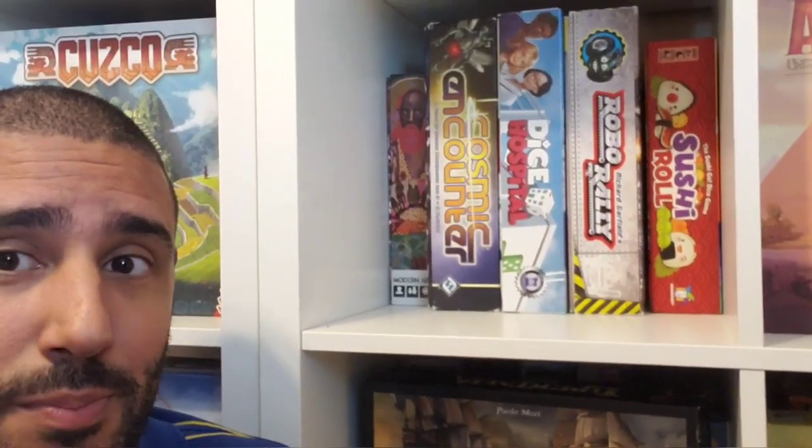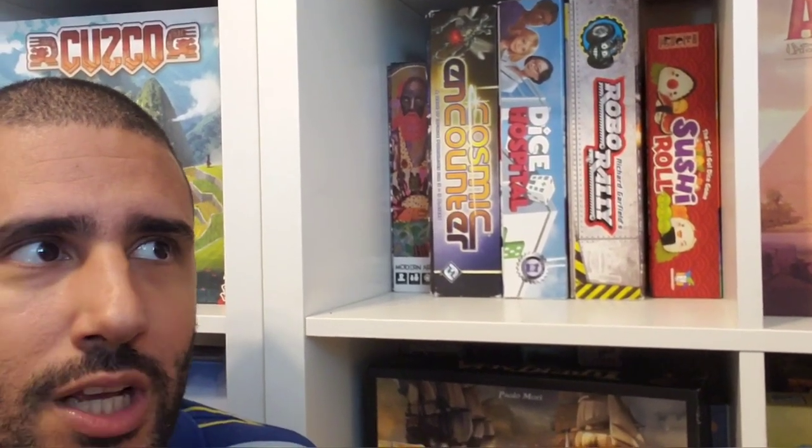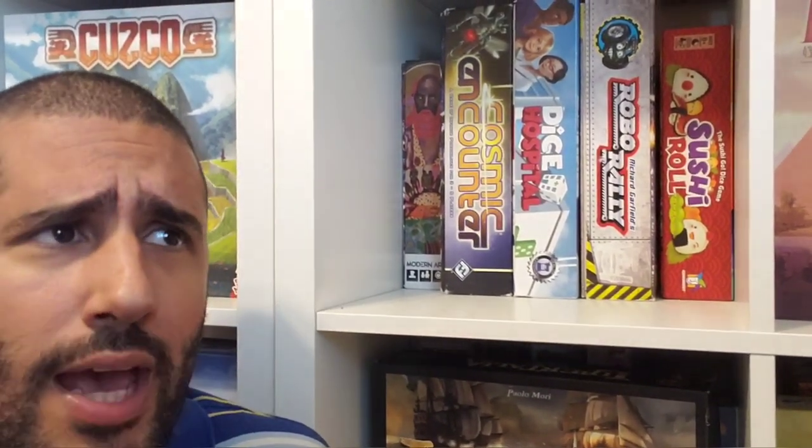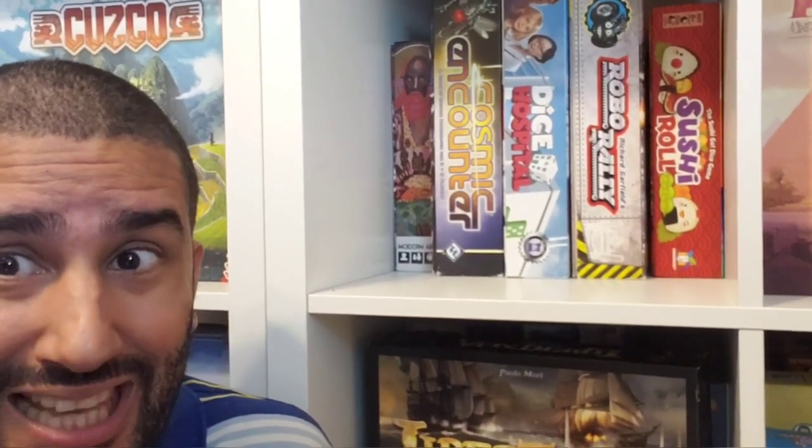Right after Cosmic Encounter, we have Dice Hospital — a worker placement game with dice, but here the dice are your patients, not your workers. Each player runs their own hospital as an administrator, manipulating workers who represent different medical personnel: doctors, nurses, and different specialists within various medical disciplines. You also have your hospital board, which has wards to keep patients waiting comfortably and different units where they'll actually be treated. As the game goes on, you make upgrades like hiring staff and adding more advanced units to treat patients more efficiently.